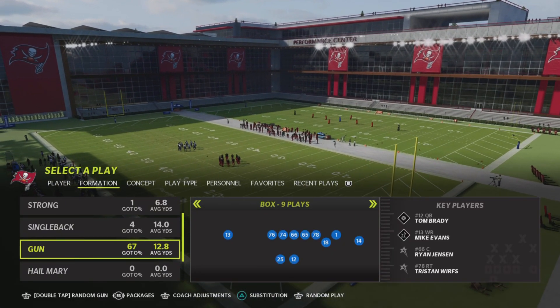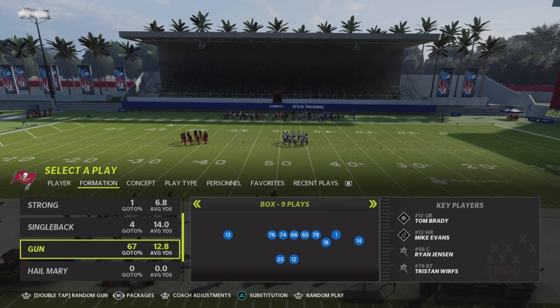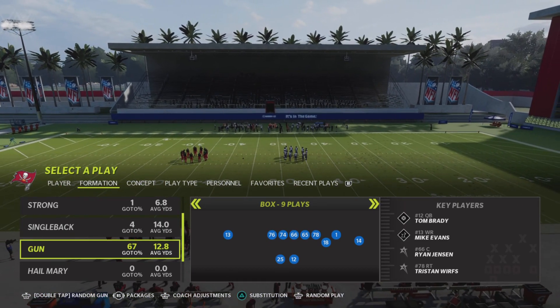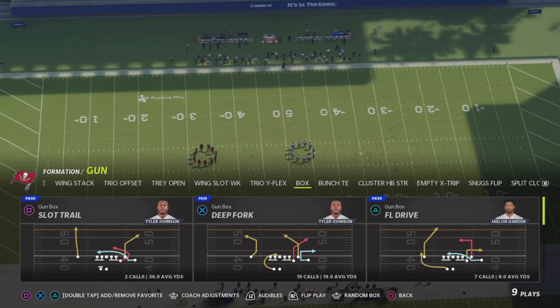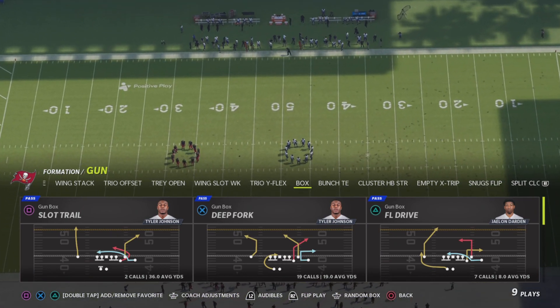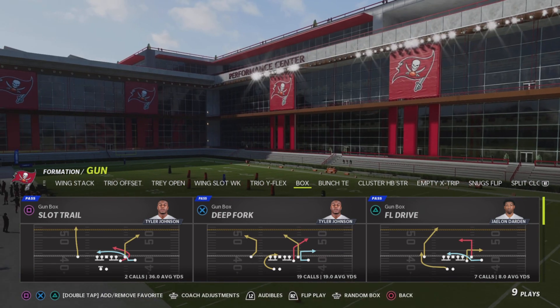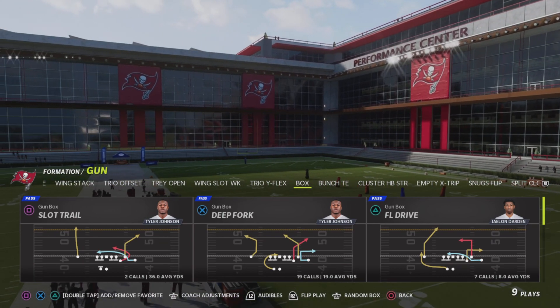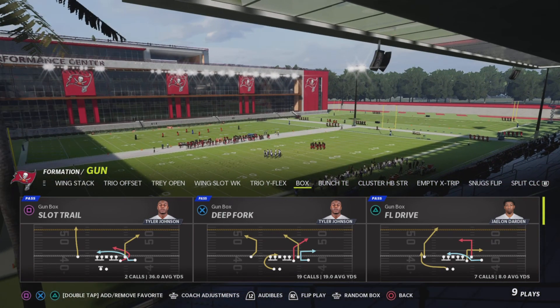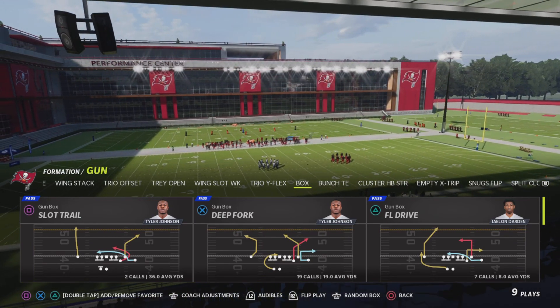What's good YouTube, it's ya boy and I'm back with another video. Today I'm bringing y'all a mini scheme. Let's hop straight into it. Today's mini scheme is gonna be out of Gun Box — I believe this is a Buccaneers playbook exclusive. If not, check the description for playbooks that have these plays in this formation. In today's video I'm gonna be showing y'all four plays.